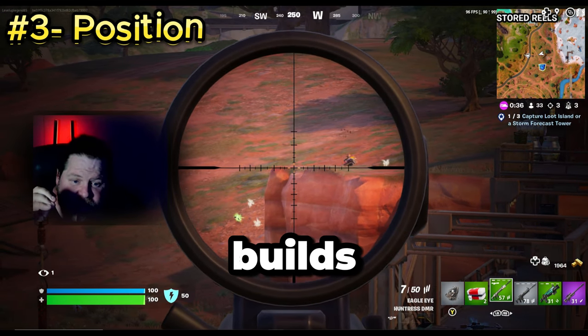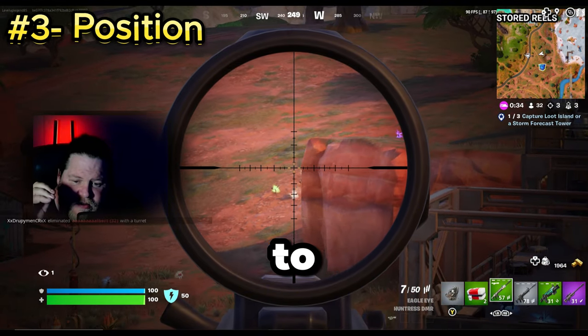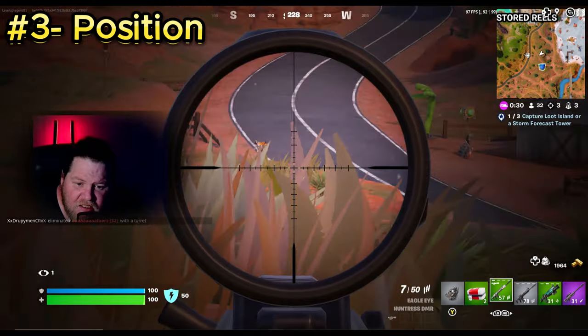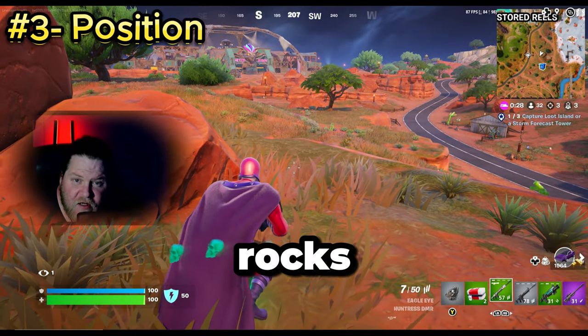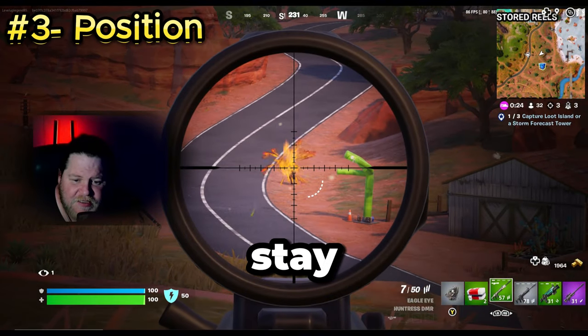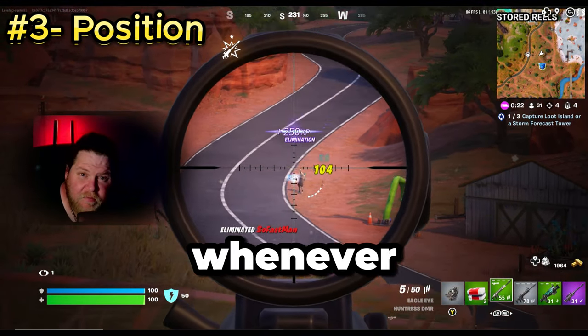Positioning is the key to zero builds. Without the ability to build for cover, you need to use the environment to your advantage. Find natural cover like trees, rocks, and buildings. Also be aware of your surroundings and try to stay on the higher ground whenever possible.